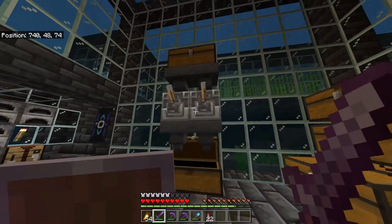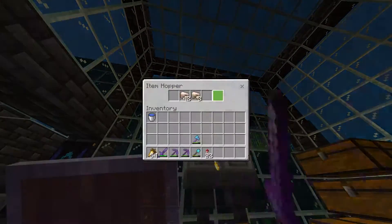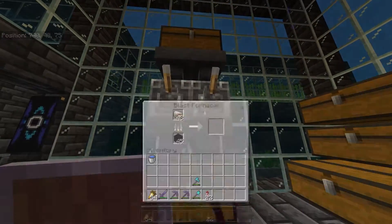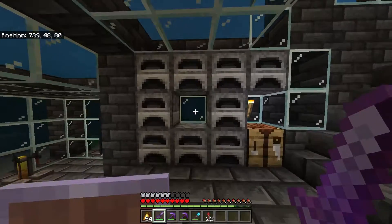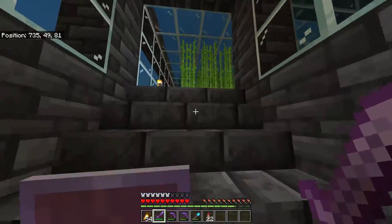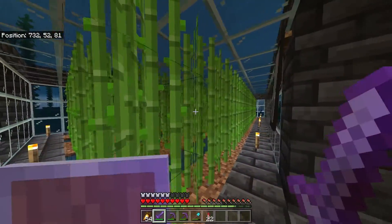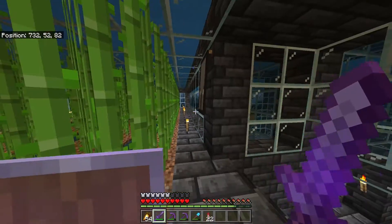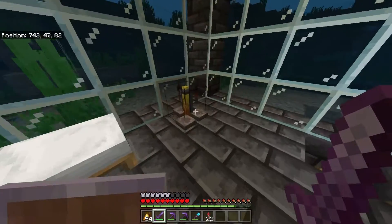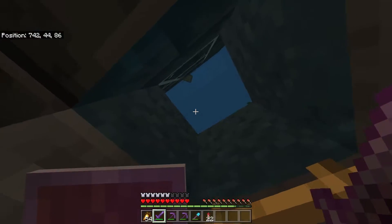We've got lots of packed ice in the auto smelter chest and we've still got things smelting. I didn't actually know we still had things to smelt, but I suppose we do. We've got another wall of furnaces which I haven't used in ages. There's a bit of a sugarcane farm but it's being outclassed by an automatic one, so I haven't harvested that in ages. My bed, my brewing stand, and the exit slash entrance — there's a boat up there.